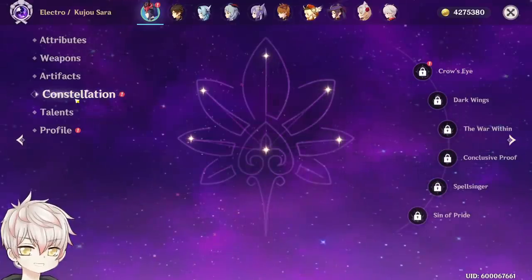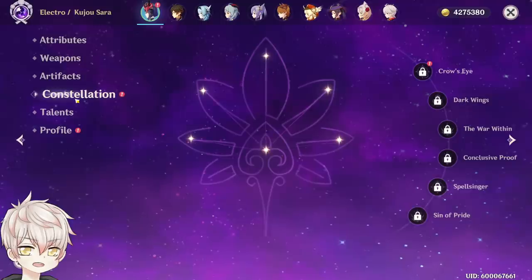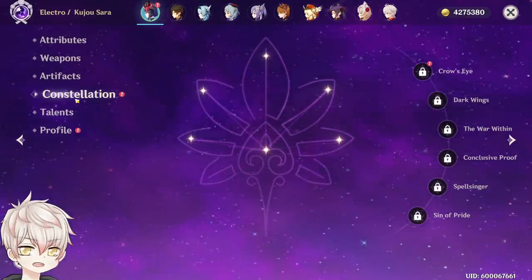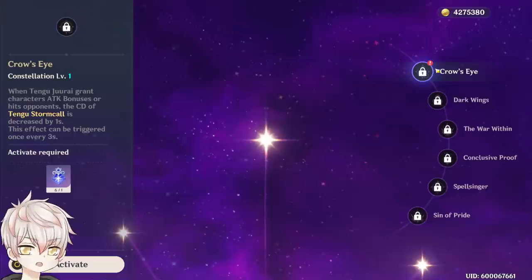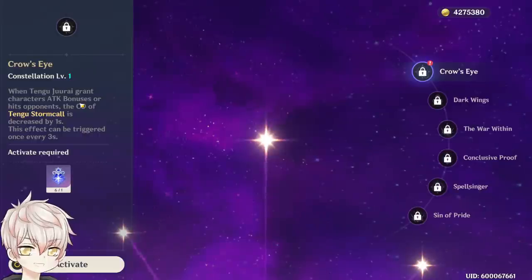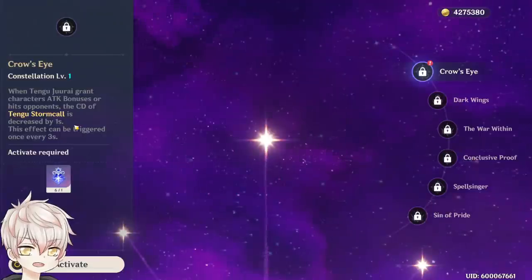Her support capability at C0 is clunky — it takes an activation of her skill and a charge shot aimed near allies to gain a 400–500 attack buff with decent investment at level 80. Constellation 1: when Tengu Juurai grants an attack buff or hits an opponent, the cooldown of her elemental skill is decreased by 1 second, proccing at max once every 3 seconds. This references both her charge shot and her burst, not specifically Ambush like her passive. At C1, this would proc at max twice for a 2-second cooldown decrease from charge shot, then a 3-second delay for her burst.